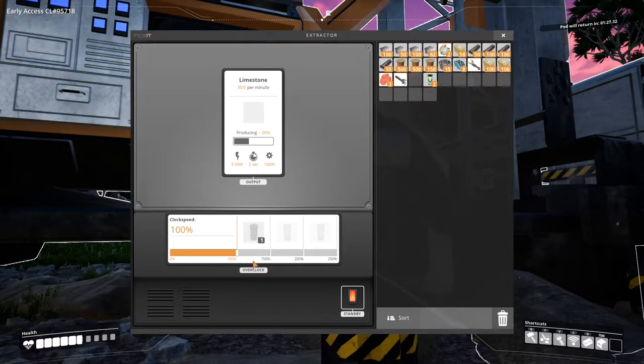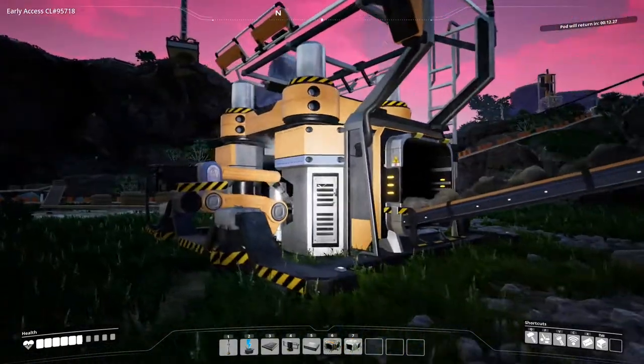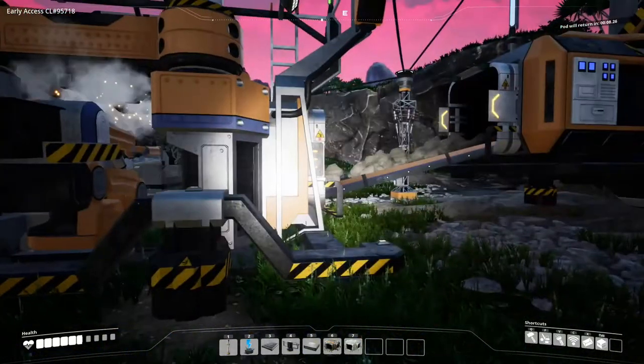If I go into the miner, you can see we've now unlocked this overclock bit. So if I put in a power shard - I can turn it right down if I want to. I don't know why I would want to. Maybe it uses less power. No, it doesn't appear to. It's click and drag - there we go. So now I can make this go up to 150% speed, which does use significantly more power. That was 5 megawatts up to 9.6 megawatts - almost twice as much. But now it's making 45 per minute, which means this should be able to run full time.